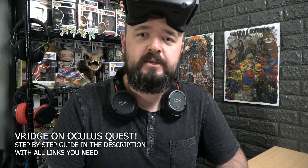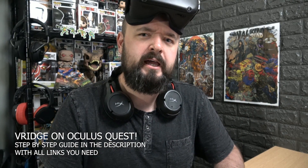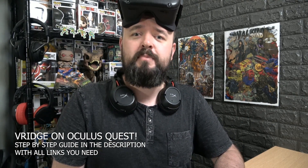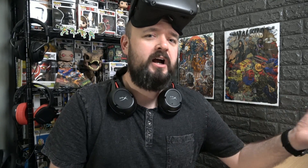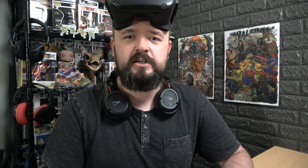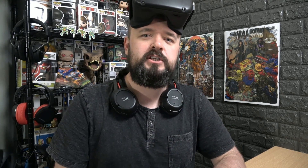Once you load up on your Oculus Quest and launch V-Ridge on your PC, you get a free 10-minute trial before you need to buy it — and it's definitely worth buying. Jump into the settings and crank everything up. It works best on a 5 GHz Wi-Fi connection, and ideally have your PC wired into your router for that extra network stability. Overall it works really well.